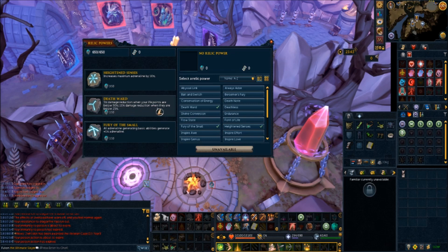Death Ward gives 5% damage reduction when your life points are below 50%, and 10% when below 25% — that one should always be active. Fury of the Small makes all adrenaline-gaining basic abilities generate plus 1% adrenaline, which is basically every basic ability besides sigils. These two should be your core relics.